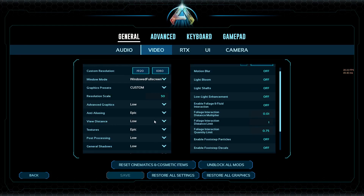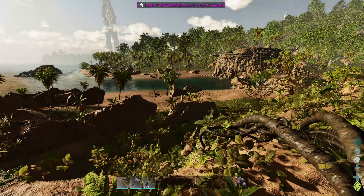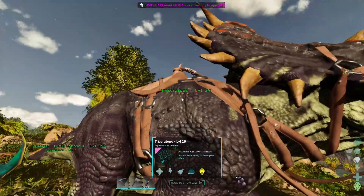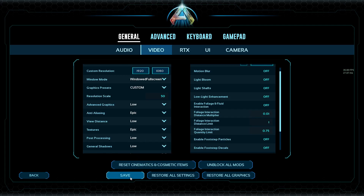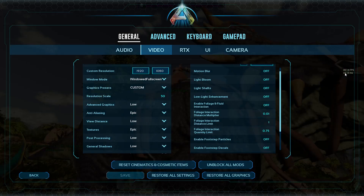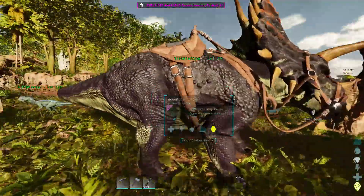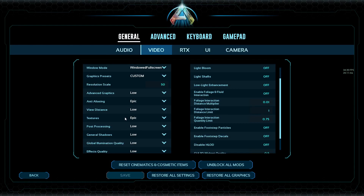View distance is going to make an impact because you're rendering in more textures. I didn't notice a big difference though. It fluctuates and comes back down — maybe one frame. Textures on low gave 35 frames and making changes made only a couple of frames difference. I didn't notice a visual difference, which is why I had it up higher. It may affect you, so play around with it.